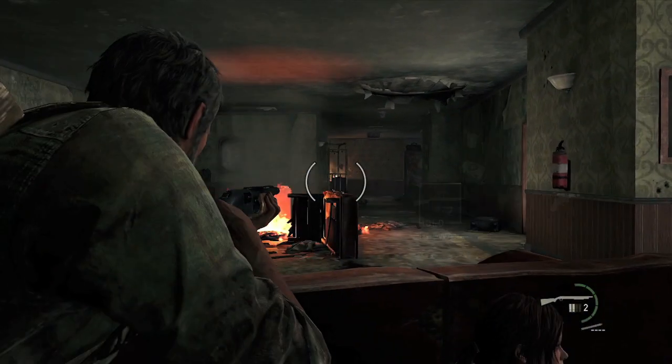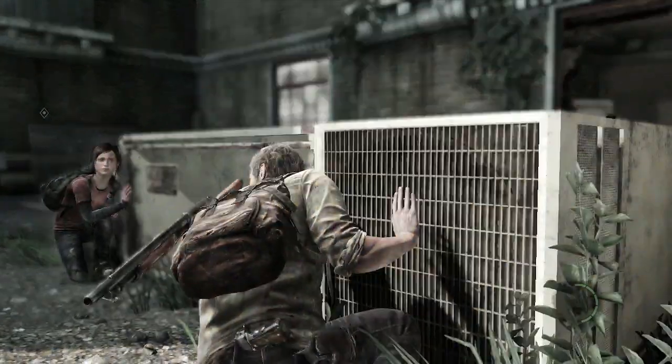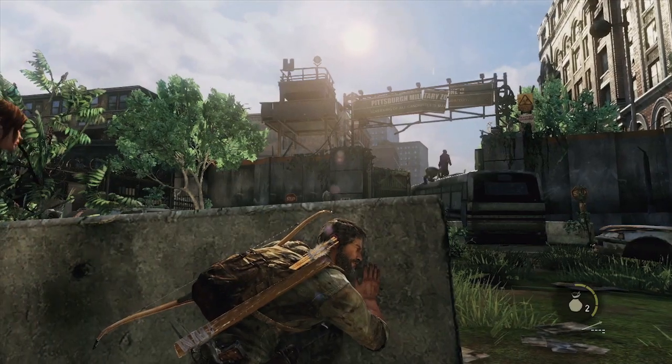The brutality of the encounters allows us to reach into the tone of the survival aspect of the game. When something comes up in their way, whether it's a human or infected, Joel and Ellie whisper to each other and their animations change — their whole demeanor reacts to the scenario in front of them, and that's the same feeling we want you to have holding that joystick. It's just like: okay, what do I have in my inventory? How many are there? Where are they? Locate them and figure out what we're going to do.